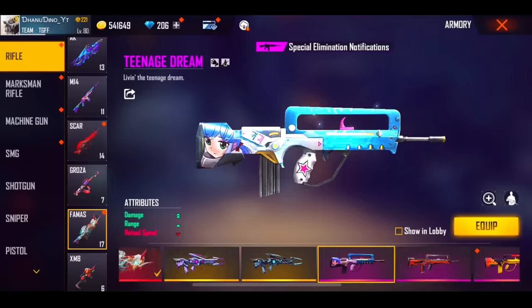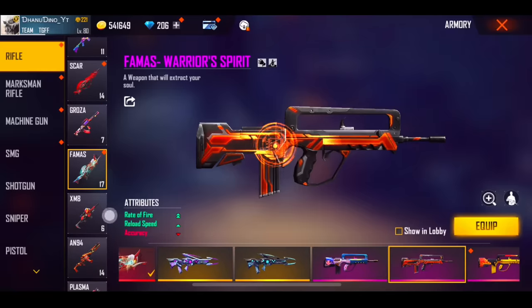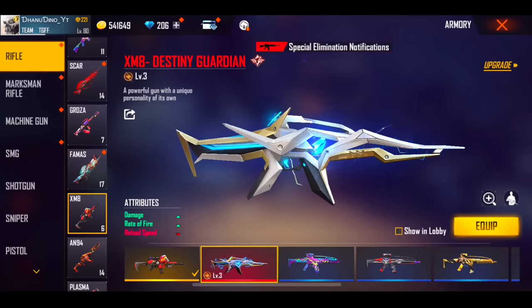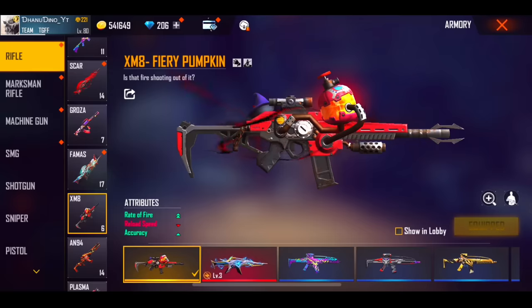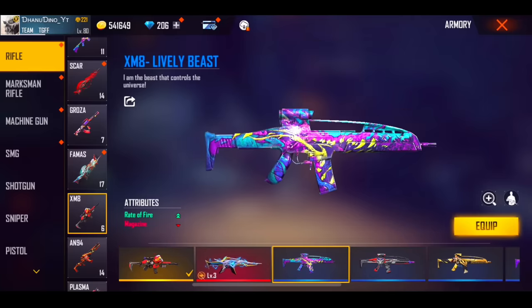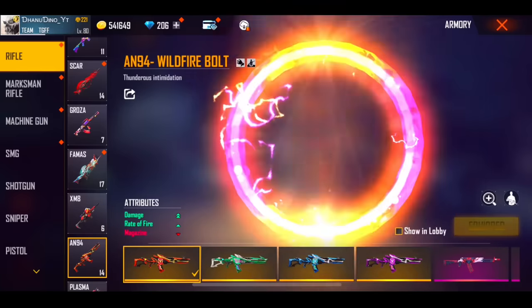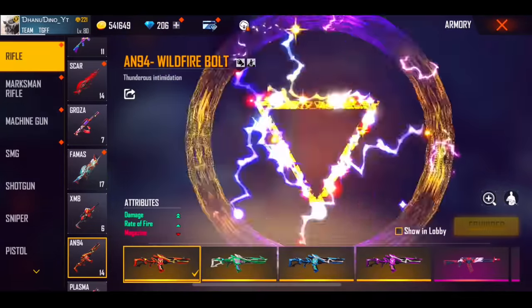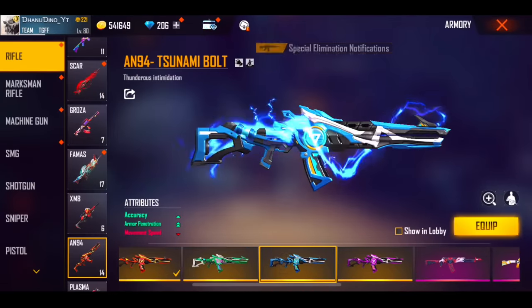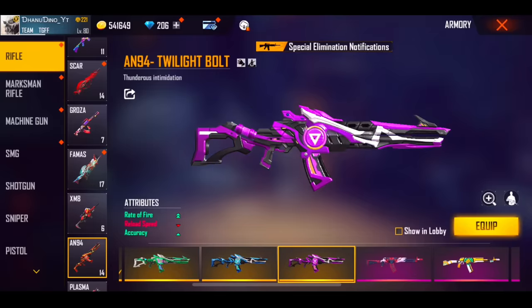In recent years, demonic farmers have a lot of skins. There is also a dangerous skin called Blood Moon. We have 17 skins for the remaining skin. We have a small skin. Then we have an SMG — if we have an SMG, we have 6 skins. We have a double rate of fire with single accuracy. We have an A94 — if we have the same skin, then we have all the skins. So we have double damage and double range.